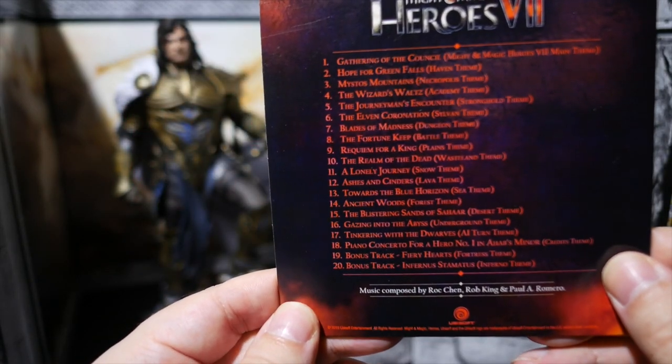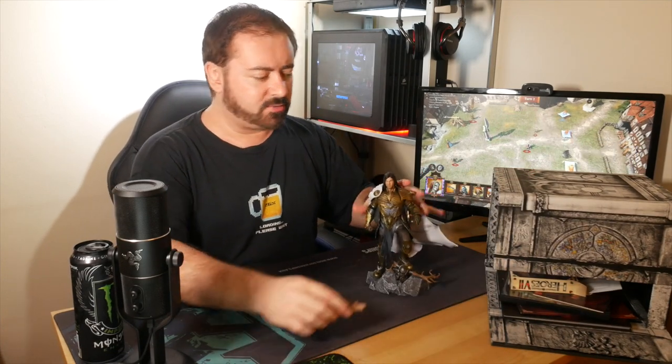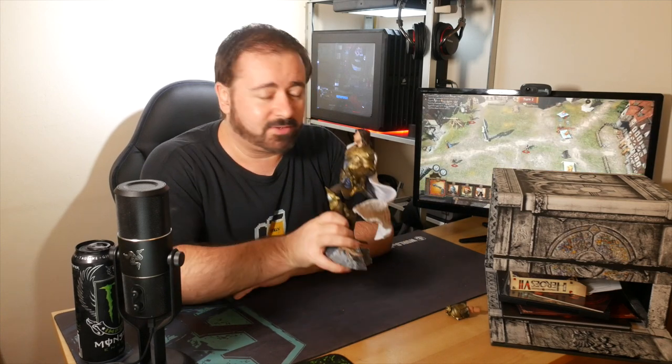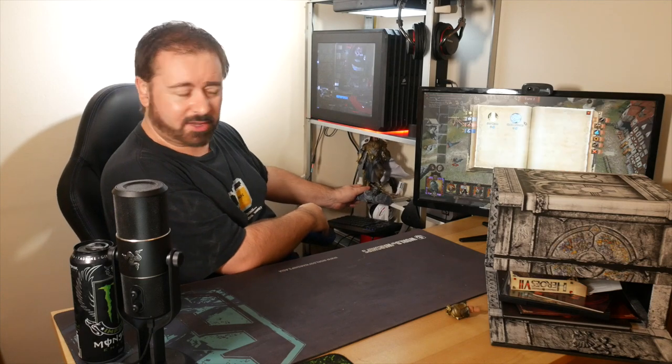Let me double check my list here. You get the full game, the collector's box to display your figurine and diorama, the figure, the 96-page art book, the two lithographies, a fully customized tarot game, the game soundtrack. And there's stuff that isn't in the box that you get when you buy the collector's edition - there is an exclusive hero, Solmir, when you buy the collector's edition, and you also get an extra scenario map. Pretty standard fare, but the quality of the stuff in here is really quite impressive. I would be quite happy if I was a hardcore Might and Magic fan picking up the collector's edition, especially since it's worth it just for this guy. He doesn't quite fit on my shelf next to my computer - may be putting him down here so he appears in every video.